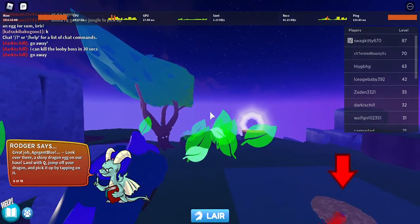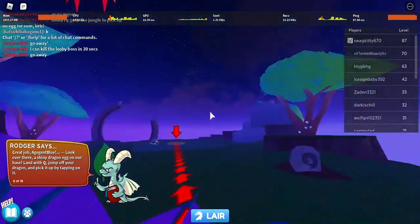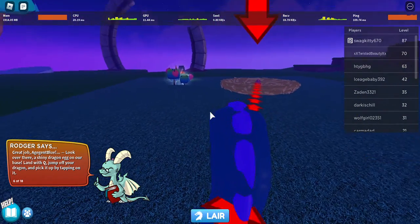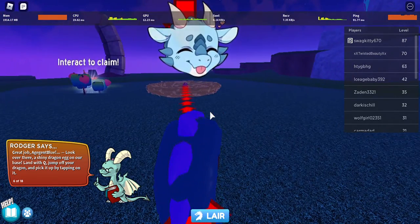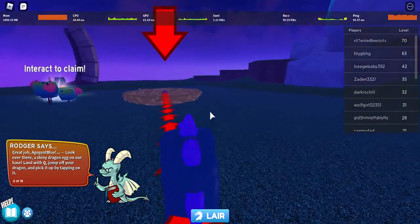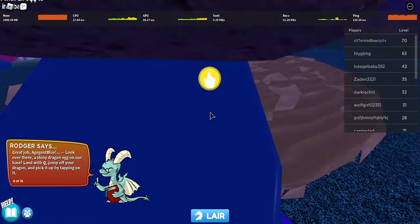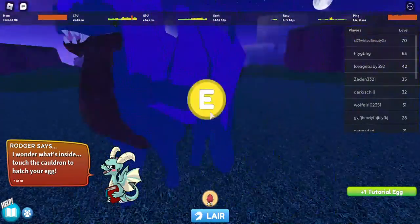Look over there — a shining dragon egg! Is that this thing? I don't think so. No, that's over here. Anyway, land on your base with Q, jump off your dragon, and pick it up by tapping on it again. Intriguing. What's this?